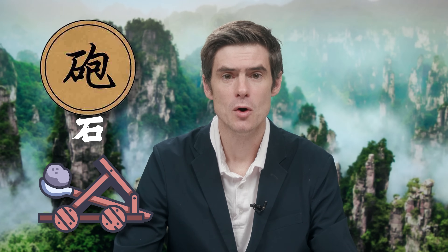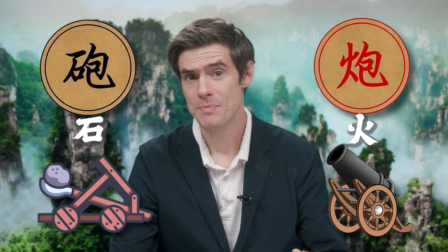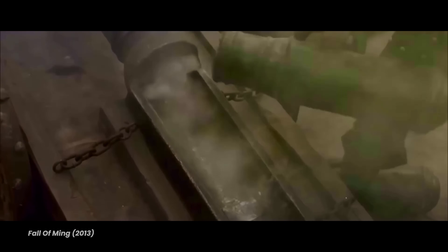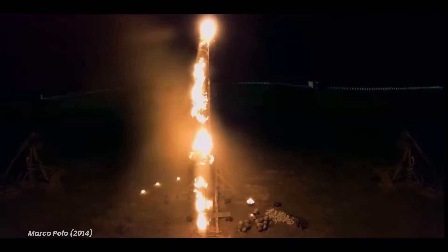Notice it's written with the stone radical on the left, as opposed to a very similar character with the fire radical on the left, which is also pronounced pao and means a cannon — which the Chinese also had at various times in history. Although this may be confusing, since the stones launched by these trebuchets were often on fire too.